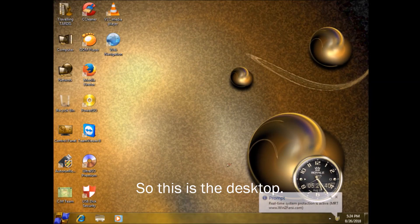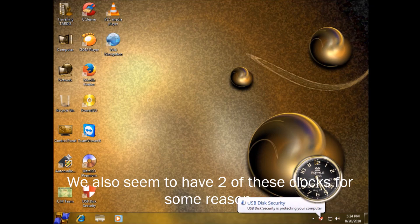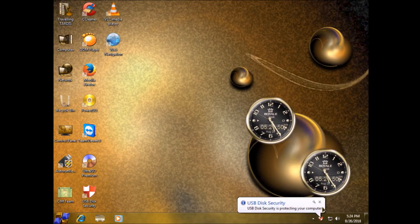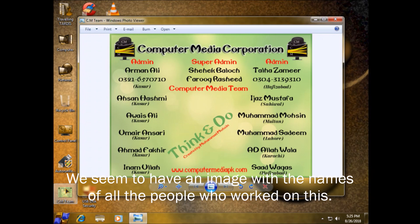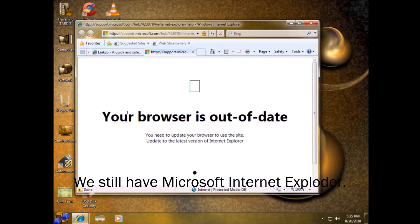So this is the desktop. You've probably guessed at this point that it's very Gold-themed. We also seem to have two of these clocks for some reason. We seem to have an image with the names of all the people who worked on this. There's a lot of people here.